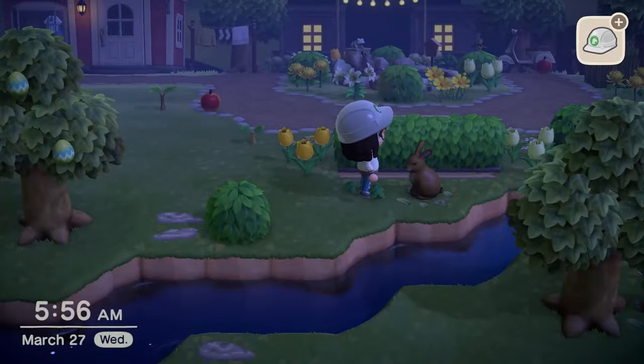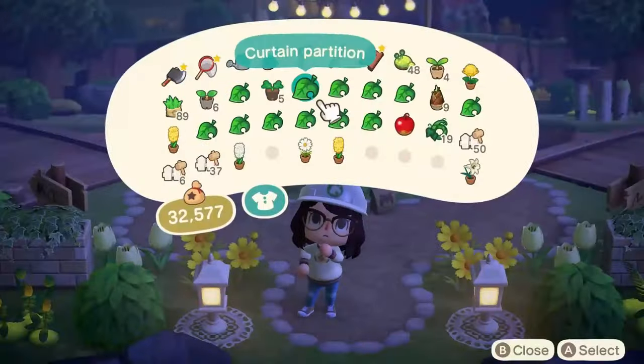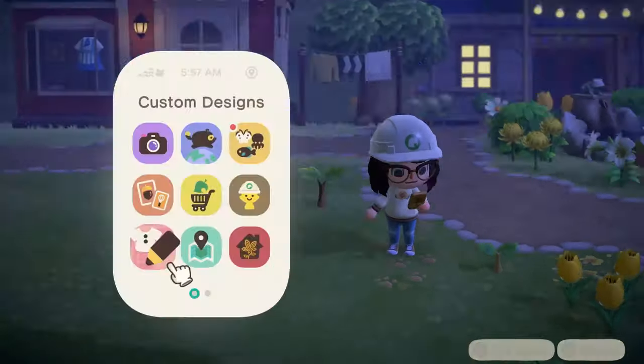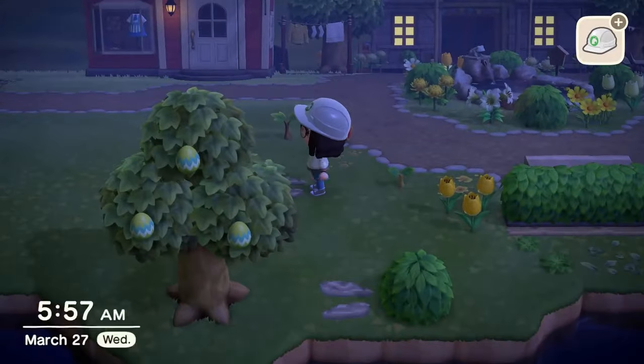Speaking of changes, we're actually going to drop this bunny day garden decoration up here. I have a super cute idea in mind for this little guy — we're gonna have to customize him to a different color, but I can't tell you guys about it yet. You're just gonna have to wait and see, but I promise it's worth it and super duper cute.